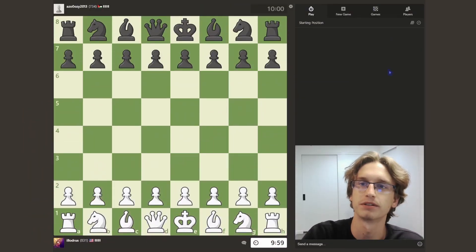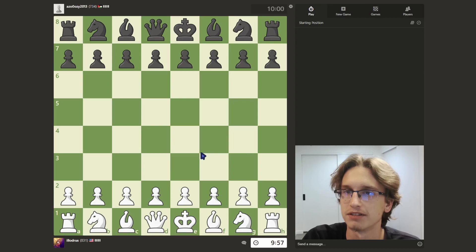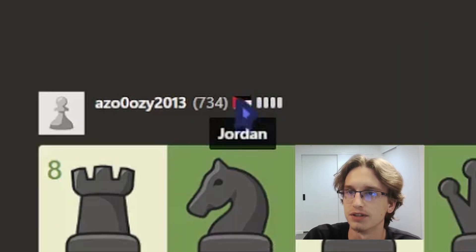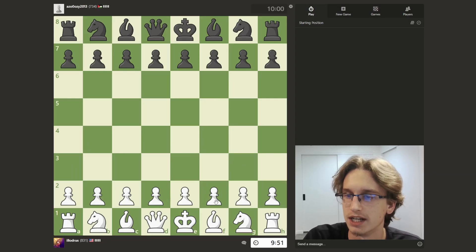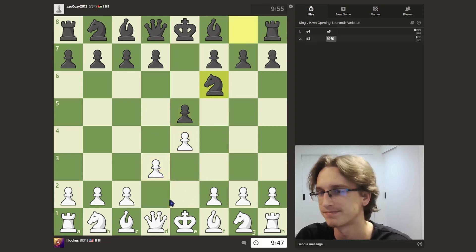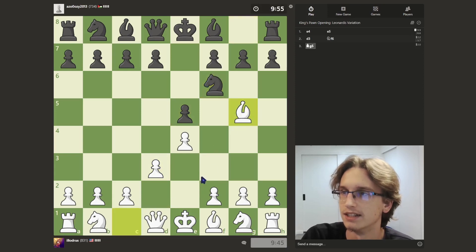Hello and welcome back to Illidris Chess. We're against Azuzi 2013, a 734 from Jordan. Today we're going with the King's Pawn opening, Leonardus variation — yes, the good old Leonardus variation.